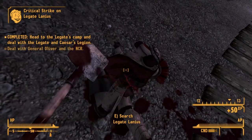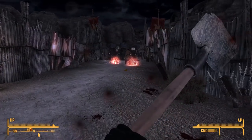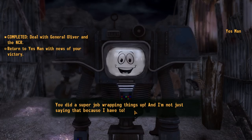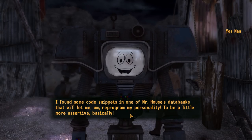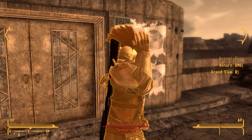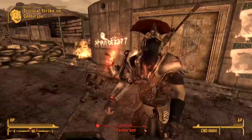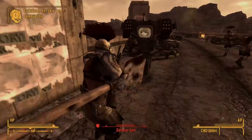It was over. I had won. Somehow, I had defeated the Legate with a shovel. I then went to the gate, met General Lee Oliver, and let the Securitrons do the work, because my clicking finger was pretty messed up by this point. Yes Man said he was suspiciously going to reprogram himself to be more assertive — I didn't much like the sound of that — but the run was officially complete. So to answer the question: can you beat Fallout New Vegas with a shovel? Yes, yes you can. Be sure to show your support by liking the video and subscribing for more Fallout content. If there's anything you'd like to see in a later video, leave a comment and I'll see what I can do. Thank you as always for watching, and I'll see you in the next adventure.